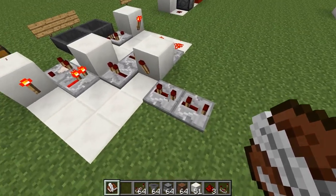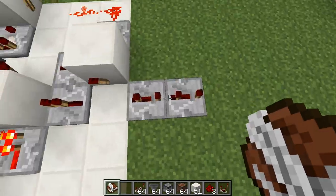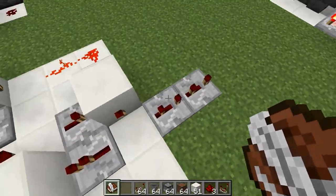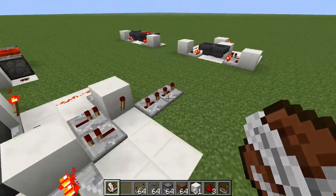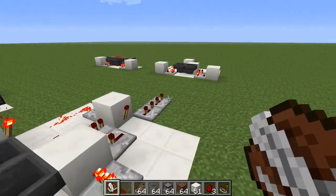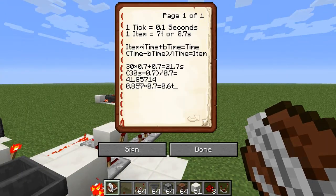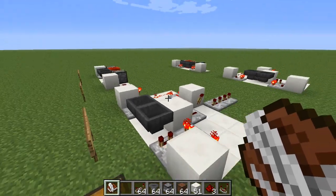The repeaters at the end don't actually lengthen the loop — they only affect the output. So if you're aiming for 30 seconds, put in 42 items and that gives you 30.1 seconds — as close as you can get.